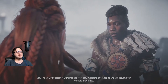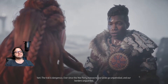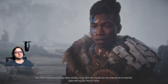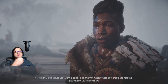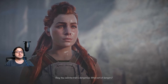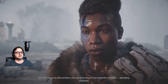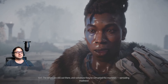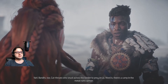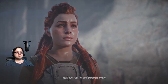'If I make it? If. The trail is dangerous. Ever since the War Party massacre, our lands go unpatrolled. Our borders are guarded but we have no war chief to lead us.' 'Isn't that Resh's job?' 'Only because Sona went missing. I'd go after her myself but she ordered me to hold this gate with my life. And so I have.' 'What sorts of dangers?' 'Just monsters, almost too many to name. The killers are still out there and somehow they have corrupted the machines, spreading madness. Bandits too — cutthroats who snuck across the border to prey on us. There's a camp in the metal ruins upriver.' Sounds like I need to craft a lot more arrows.